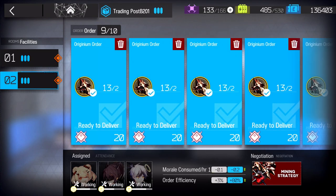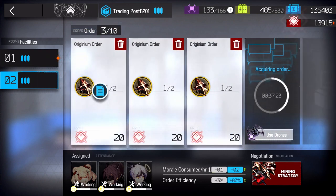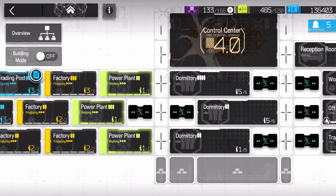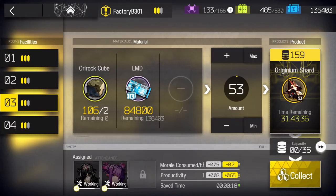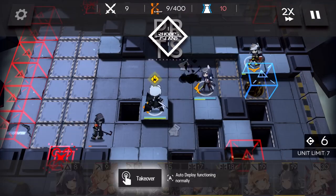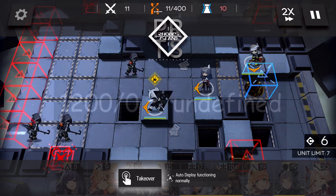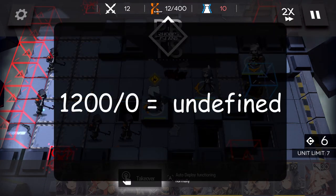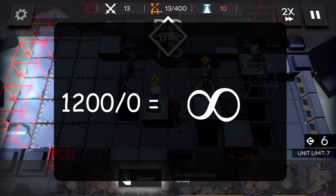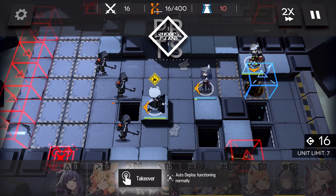We'll consider manufacturing efficiency by comparing the sanity costs of the other ways to get Orundum. The first and most basic source is daily and weekly missions — you get 1,200 every week from just playing the game daily, and there is basically zero sanity you're specifically spending to farm this. The efficiency works out to 1,200 divided by zero, which is undefined or infinite Orundum per sanity spent. This obviously shows why you should never divide by zero.